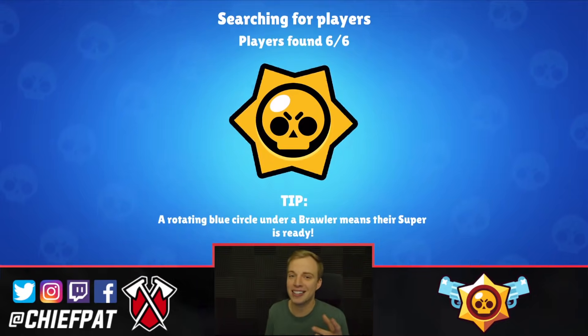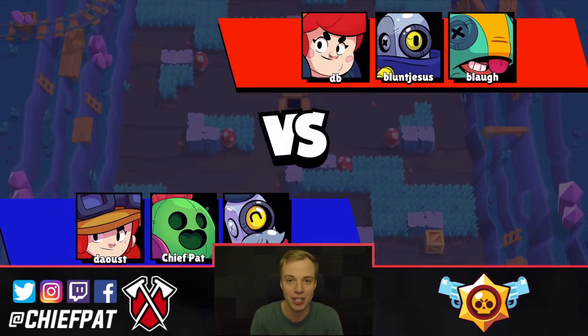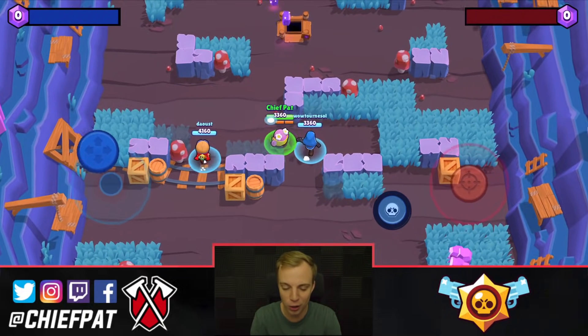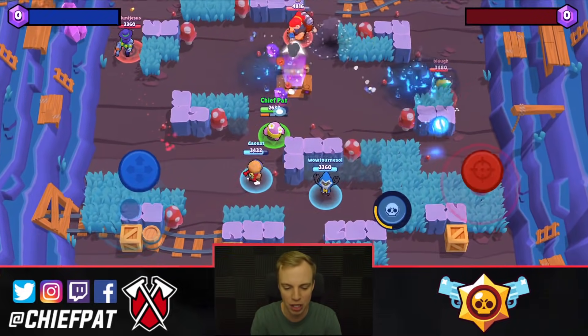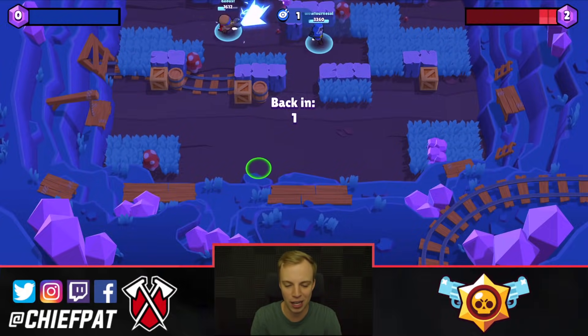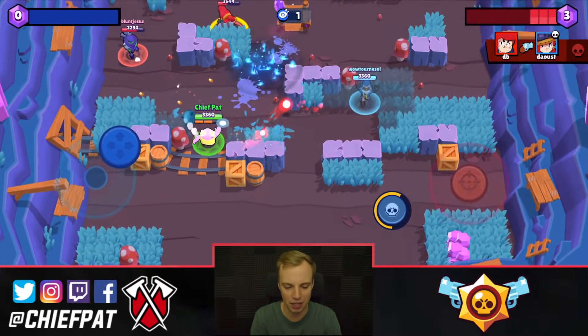We're going to kick this off with Spike, who is one of my favorite brawlers inside of the entire game. I ranked him as my number two brawler — obviously the number one is Leon, who's the newest brawler and still broken after that first nerf. Spike is definitely super good and I really expect a lot of people to want to use him. I've charged up my super a bit. We've got a Jesse and a Barley, so no one who's really going to be a gem collector.